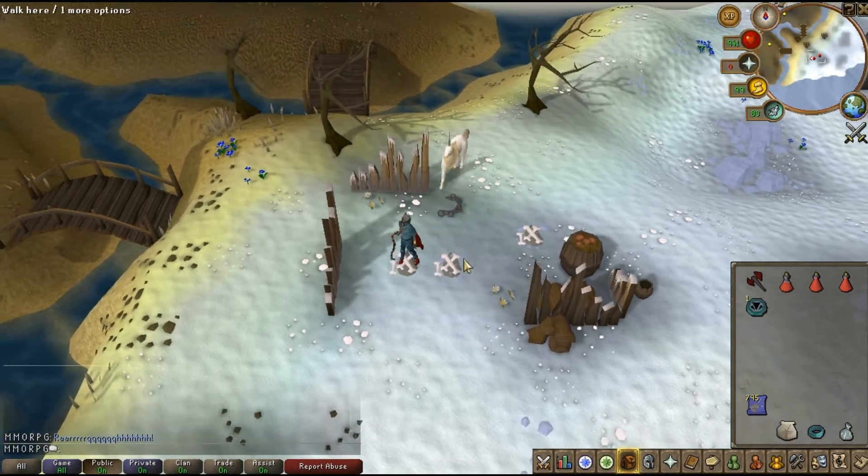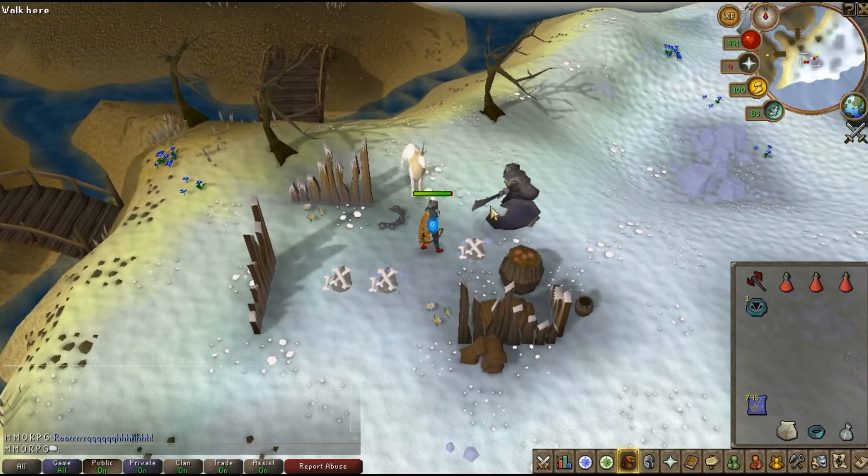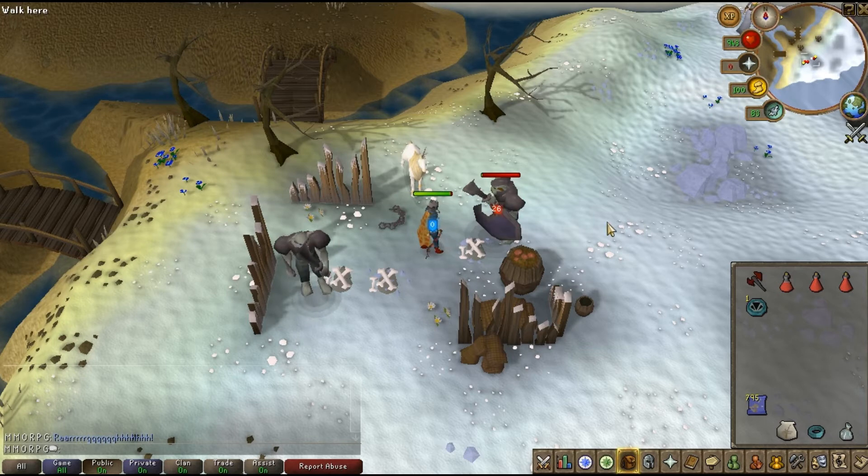The lower value drops are: big bones, Dagannoth hide, rune javelin, rune spear, spectral tiara, Dagannoth tooth, grimy herbs, uncut gems, nature talismans, long bone, curved bone, gold charm, blue charm, and green charm.